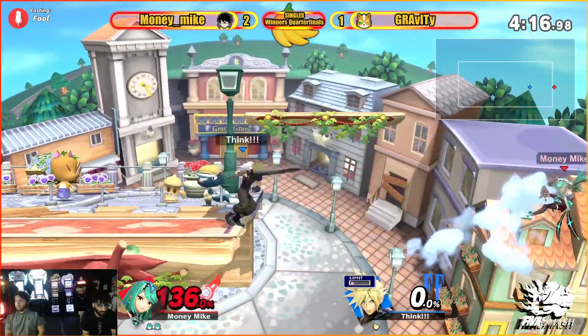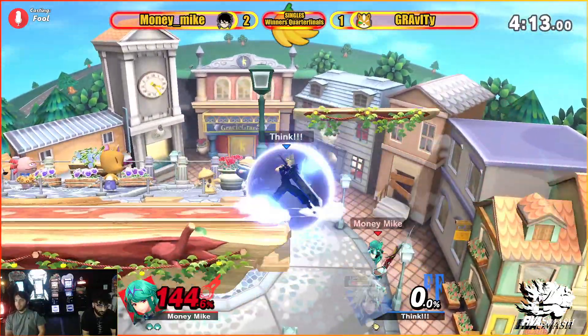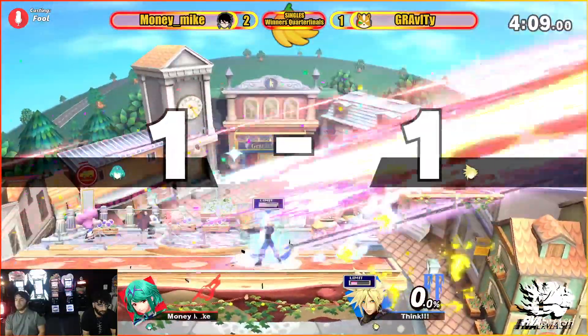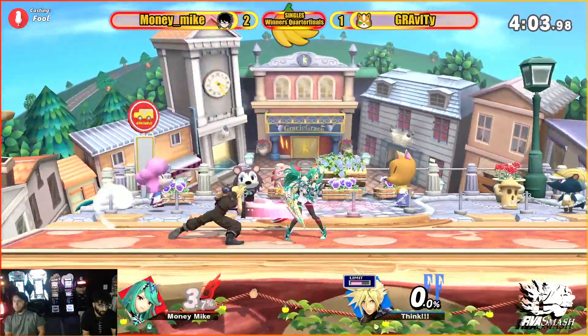Trying to grab Cloud there. First down air but not the spike hitbox. Tries to jump out of there — that back air is so safe, he's able to get out of the up tilt. And even things up to this last stock here.